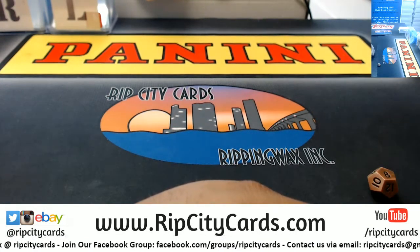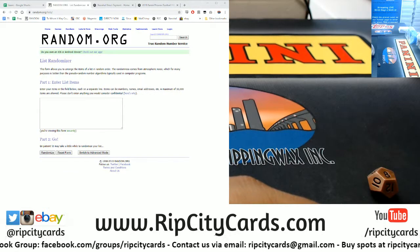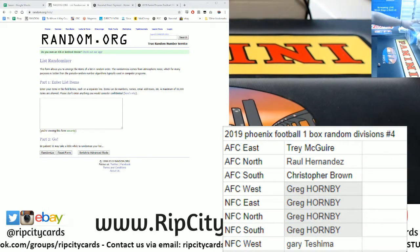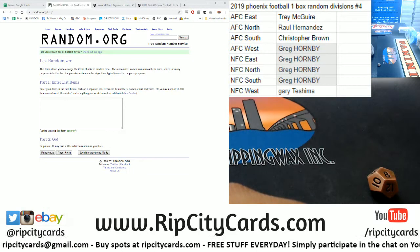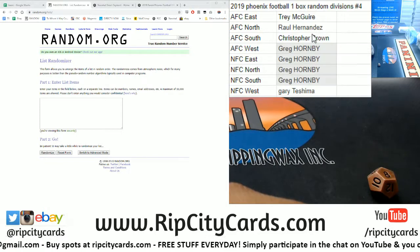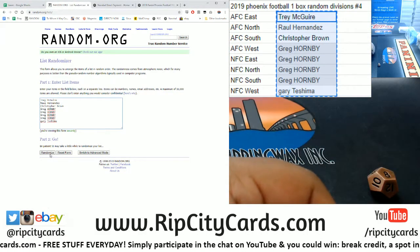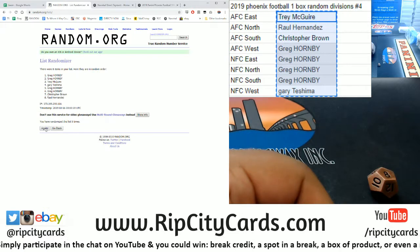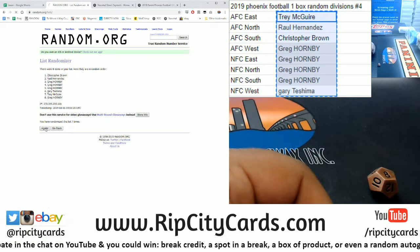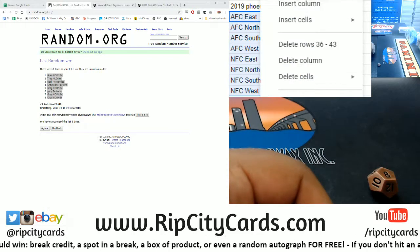We're gonna go eight times. Let's put this up. Alright, so we're gonna random the names, then we're gonna random divisions, and then we're gonna match them up. Here we go, going eight times, good luck. Money shot — eight, boom, eight times. Copy that, paste it there, now the divisions.